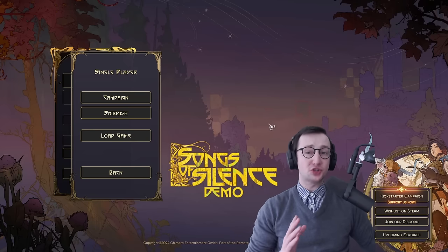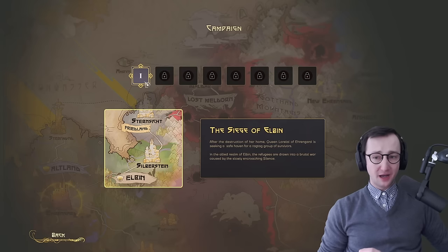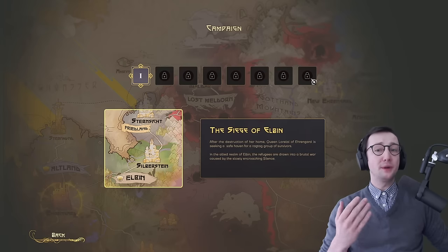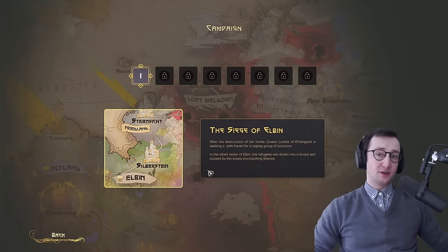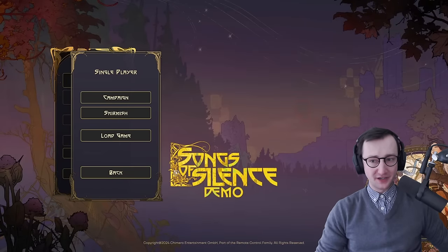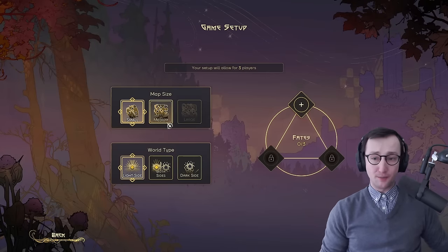In this game there will be a proper campaign. In the demo itself there is one mission; in the early access version coming out in May there will be four missions; and then in the full game roughly four to five months afterwards there will be the proper campaign. This one mission is basically what I expected when I opened the game, but then I found out they have a full-blown skirmish mode in this demo right here.